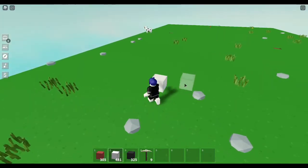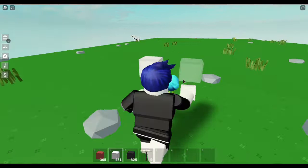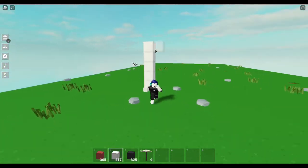So first of all, place an Iron Block where you want to start — this is going to be like your door frame. So we're going to start off on our door frame, place one block right there, two, five up. This is going to be your door frame.